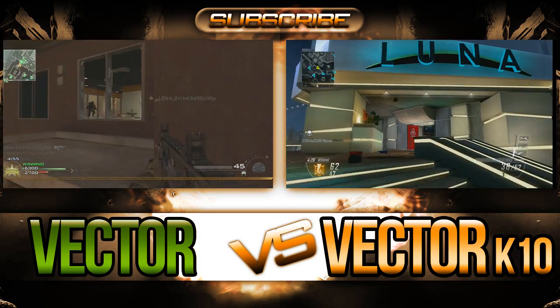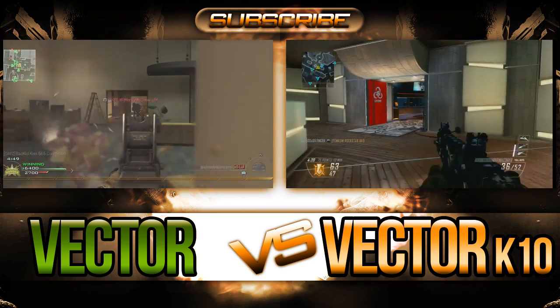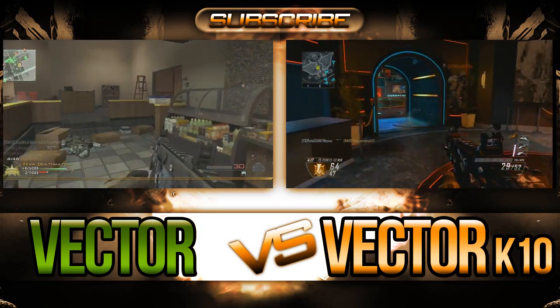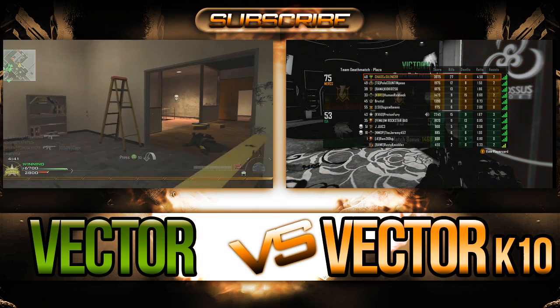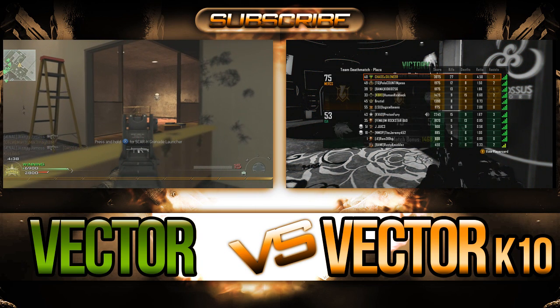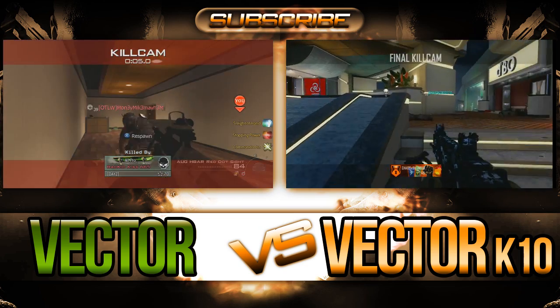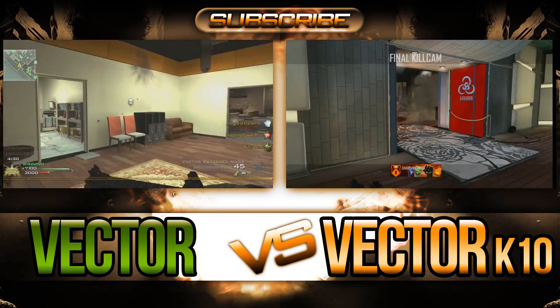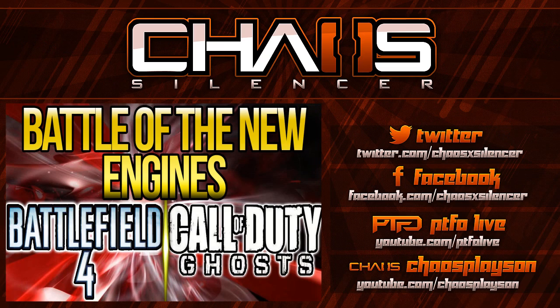In closing, I'm going to pick the Modern Warfare 2 Vector over the Black Ops 2 Vector K10. I love the Vector from Black Ops 2, but just go turn on Modern Warfare 2, use it, and feel how comfortable it was — how quick it would drop people. It's all about the hit detection too, not just the gun. Modern Warfare 2 Vector edges out the Vector K10 from Black Ops 2. Check the link in the description to comment on that other video for a chance to win the G Fuel Blue Ice pack. Drop a like and let me know which one you want to see next.